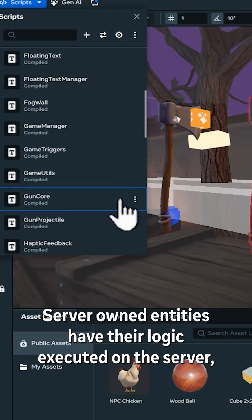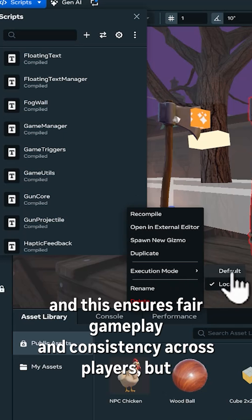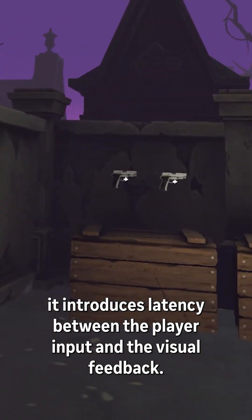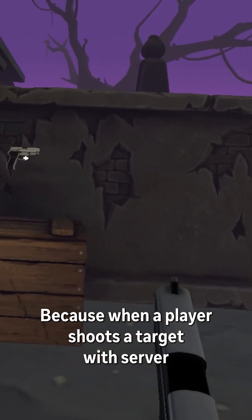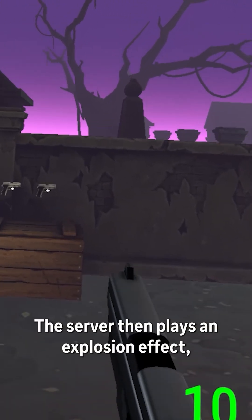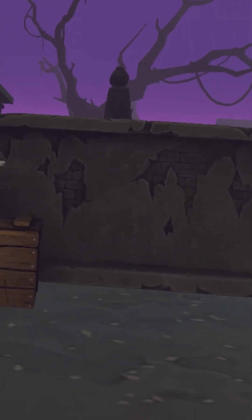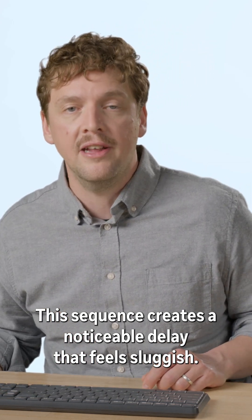Server-owned entities have their logic executed on the server, and this ensures fair gameplay and consistency across players, but it introduces latency between the player input and the visual feedback. When a player shoots a target with server ownership, the server detects the collision of an entity, the server then plays an explosion effect, and finally the results are sent back to the client. This sequence creates a noticeable delay that feels sluggish.